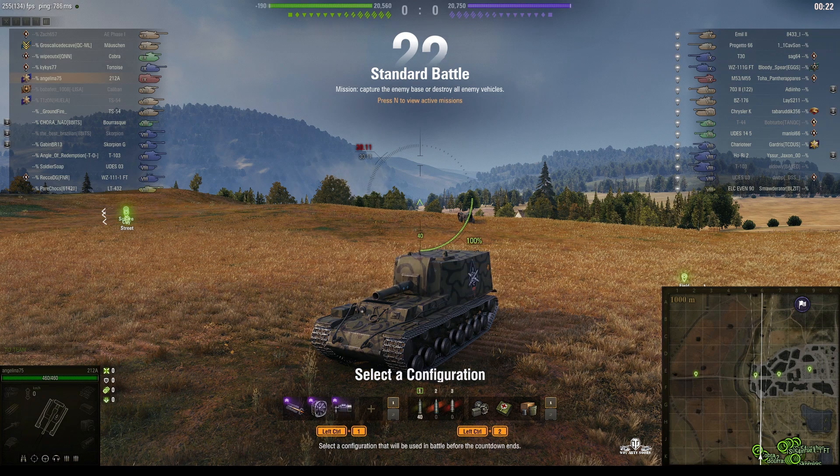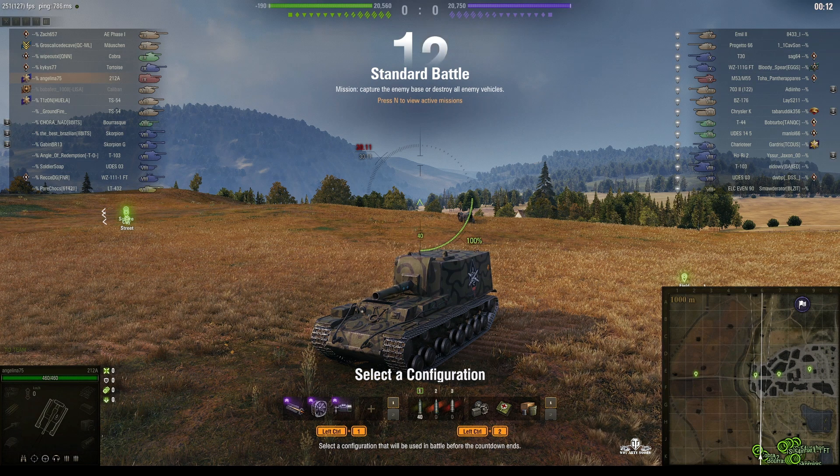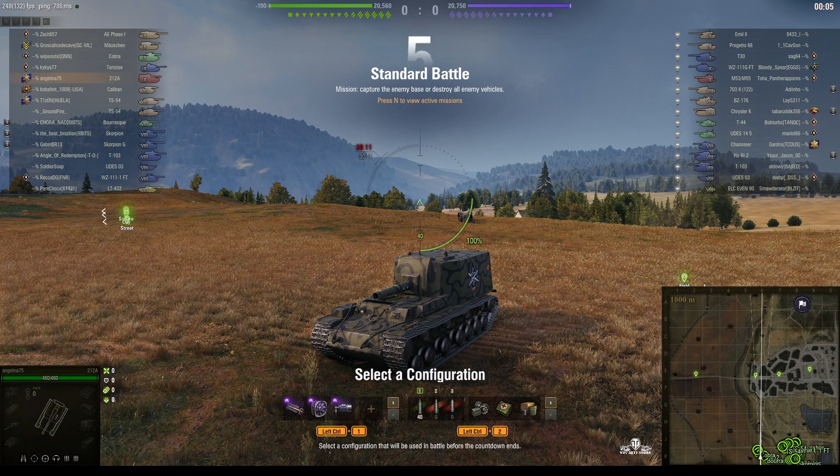Welcome back to What Are You Noobs for General Disturbance. This is the 212A, the tier 9 Soviet SPG. It's located on the south spawn of Siegfried Line, under the command of Angelina75, and this is her first submission towards the competition for this week with Talon1958.